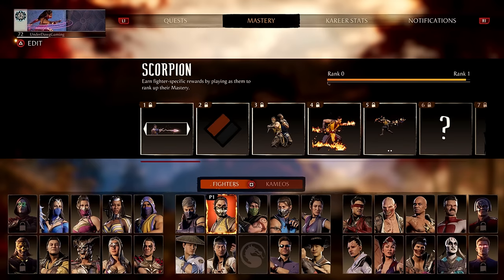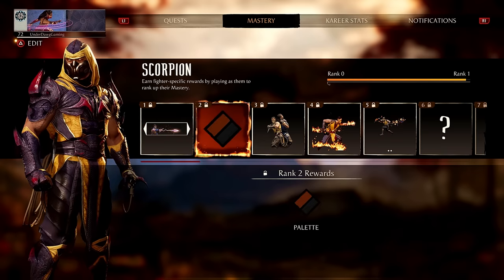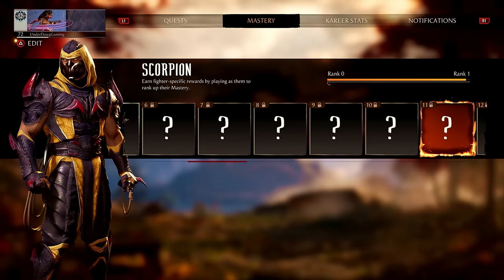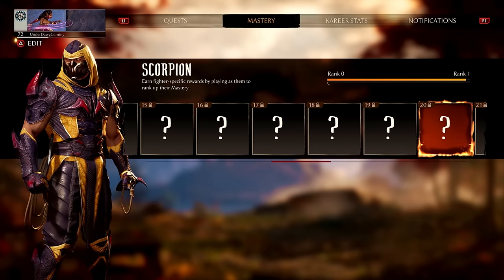You can level up in a variety of ways — whether it's playing online, in Combat League, or grinding in Invasion mode. Once a character reaches level 20, you get 100 Dragon Crystals, and if you can reach level 30, you get 100 extra Dragon Crystals on top of that. Unfortunately, DLC characters can only get you 100 because they can't reach level 30 — it's just impossible, which is a bit of a bummer.